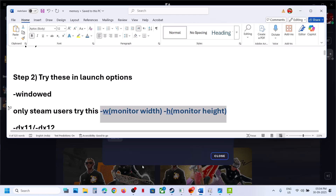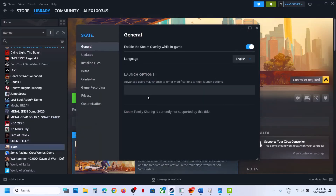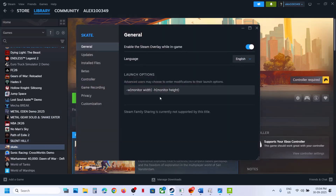If you have the game on Steam, go to Steam, right-click on the game, go to properties, and in the launch options, type in the command provided in the video description — paste it there and launch the game and check. Still not working? Remove this. You can type in -dx11, launch the game and check. If that does not work, type in -dx12, launch the game and check.